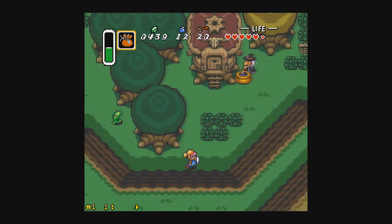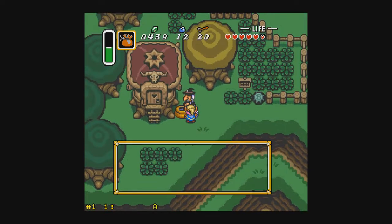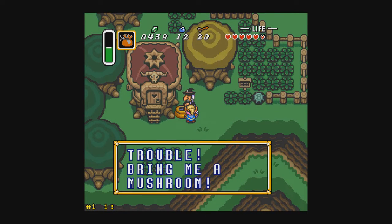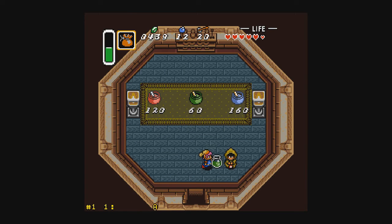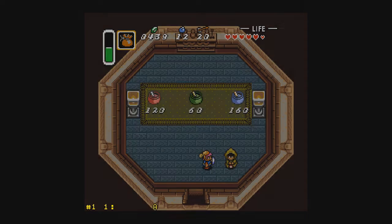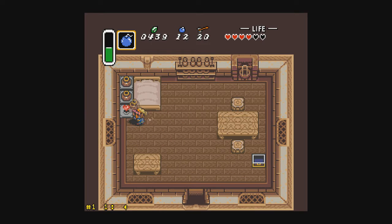I kinda wanna go back to Super Metroid anyway. We got a bottle, which means I could go get the bug catching net — but let's go back to Super Metroid since we do have a lot of items there. We can do most stuff in the beginning of that game.